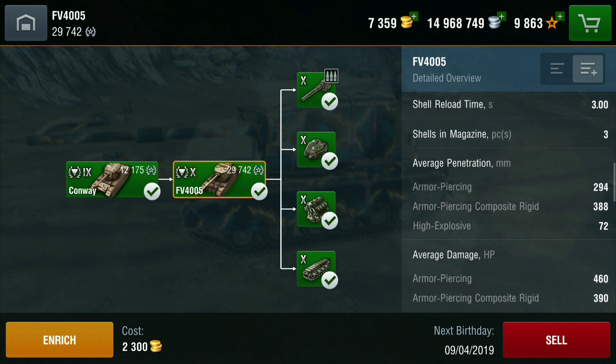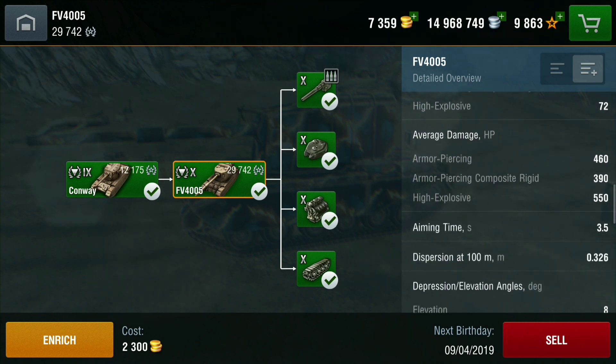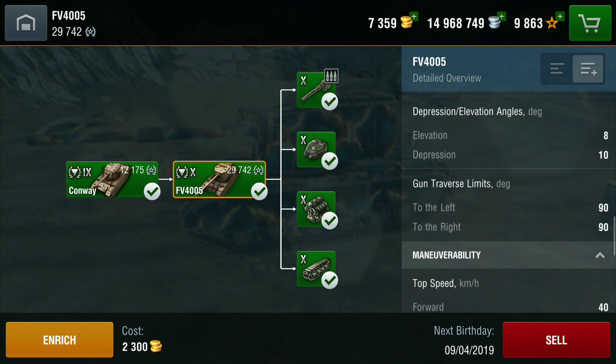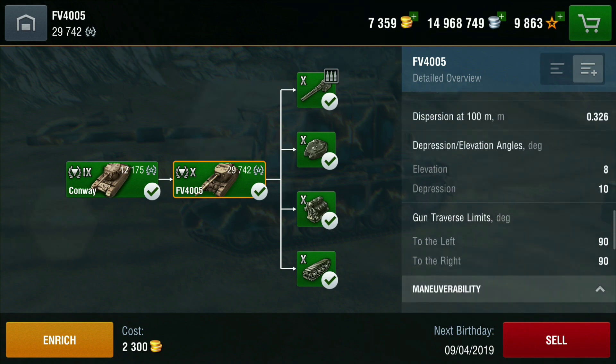Average damage is 460 on AP, 390 on APCR, and 550 on HE. Aim time is 3.5 seconds, dispersion 0.326, gun elevation 8 degrees which isn't great, but it does have a nice 10 degrees of gun depression. Top speed is 40 km/h. Looking at those stats overall, it is a good all-round tank.